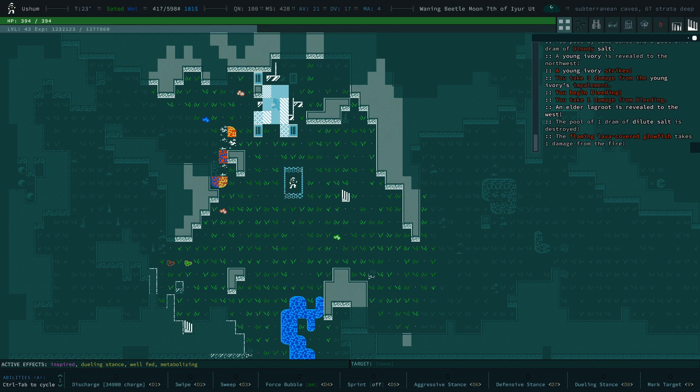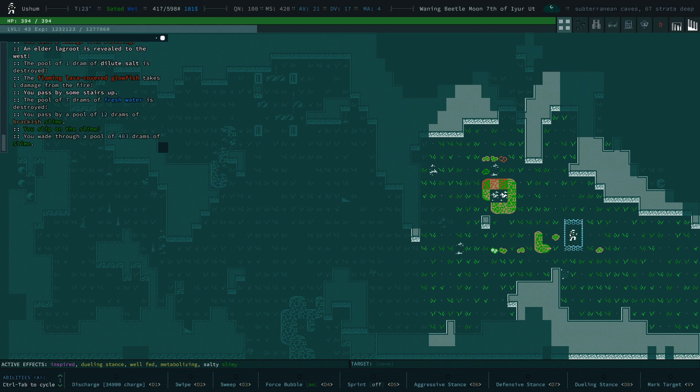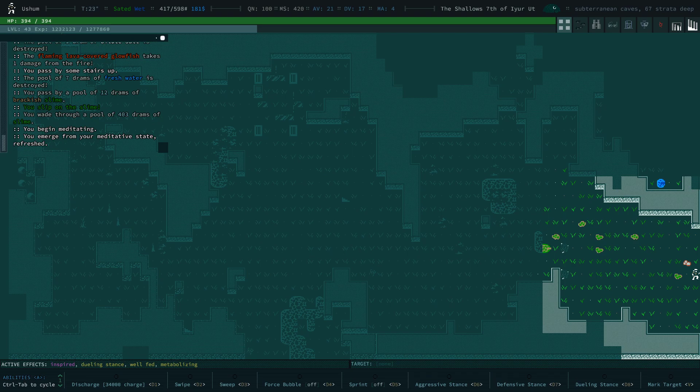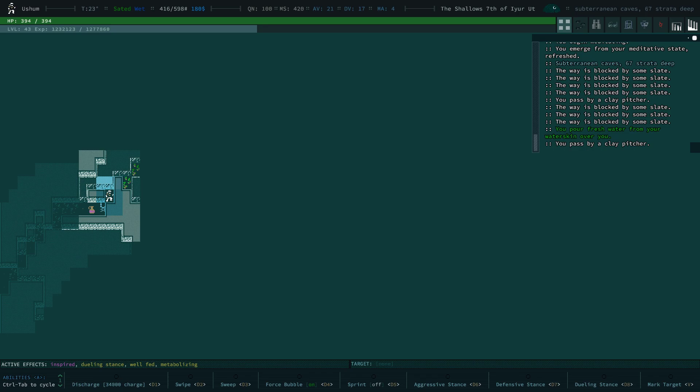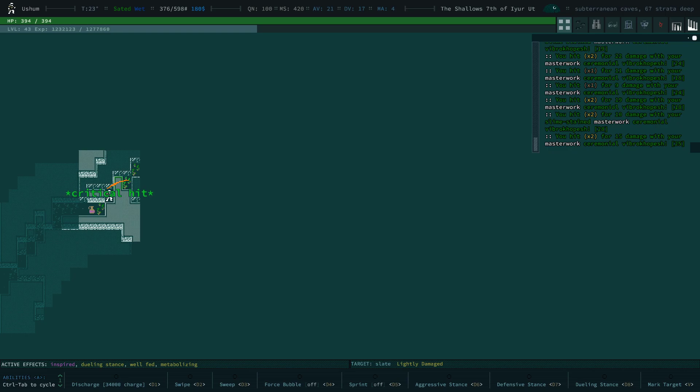We pushed all of that stuff away with our force bubble. So the rhinox is going to get out at some point. We're just going to wait 40 more turns so we can turn on the force bubble again. We can just push this stuff out of the way. Usually because I have the vibrocopeshes, I can just dig through any walls relatively easily — it takes a bit, especially for the slate stuff.